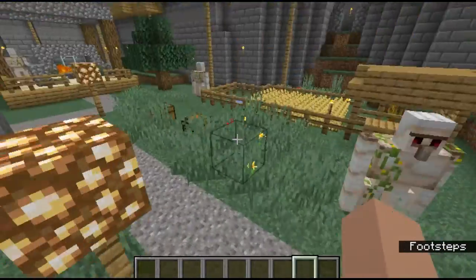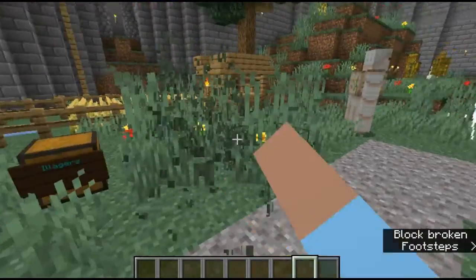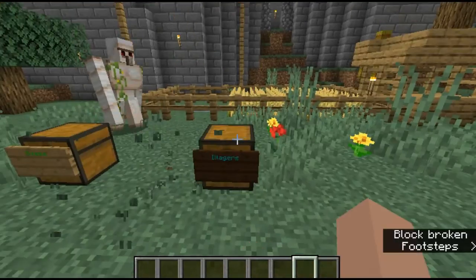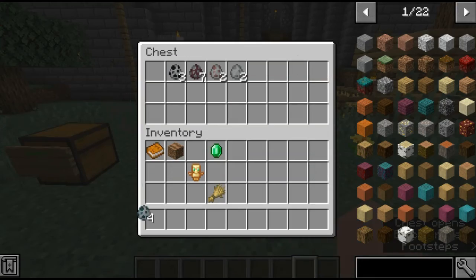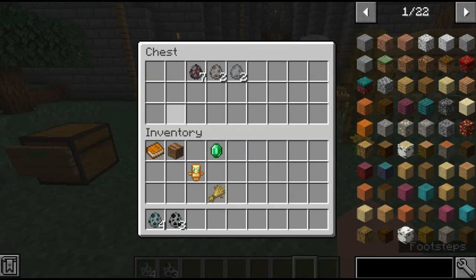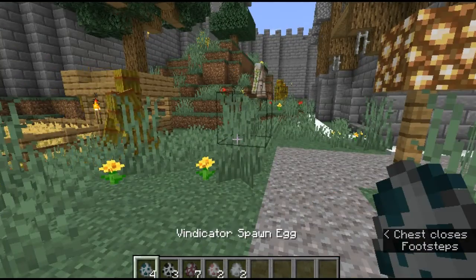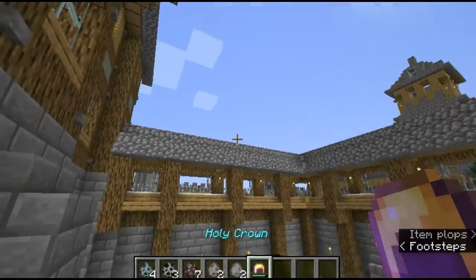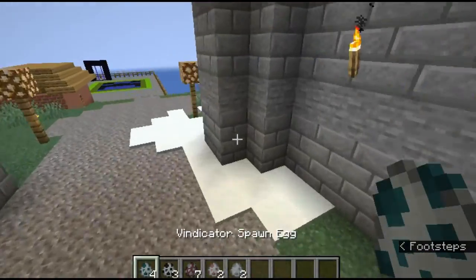And now it's about time to spawn the illagers and get started. For team illagers, we have four vindicators, three evokers, seven pillagers, two illager miners, and two archers. So we definitely have some modded things going on, but not too much, to be honest.